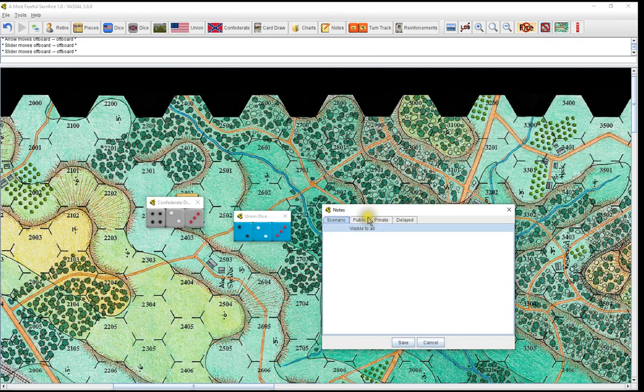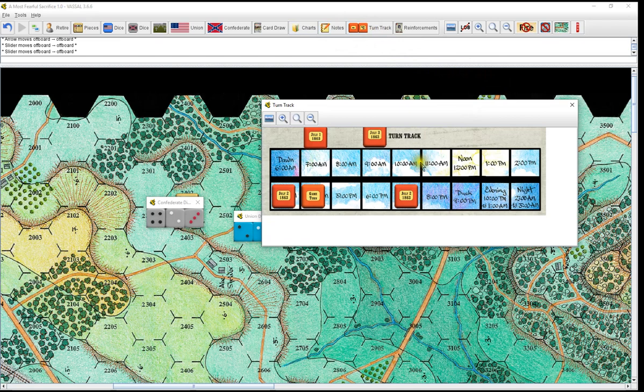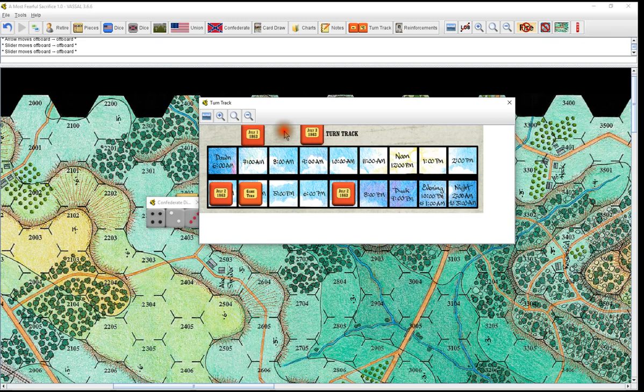Notes — put notes in here, public or private, so you can keep track of where you're at and talk to each other when playing multiplayer games, or leave notes between saves. I like having that in there. Turn tracker — I have the dates up here; they're clonable. When setting your own game up, I like to set the date before the starting and after the ending time so you know what your turn is.